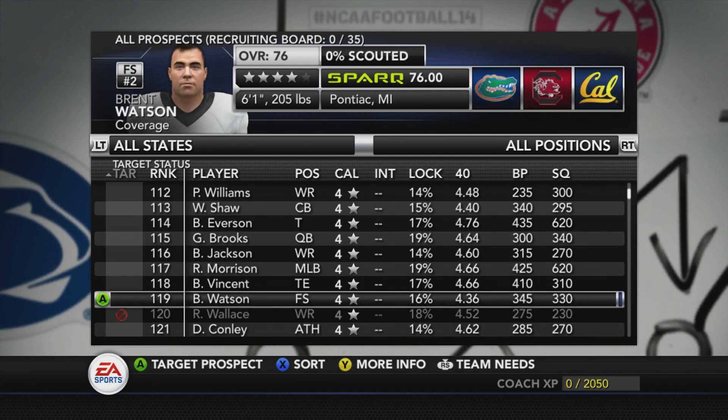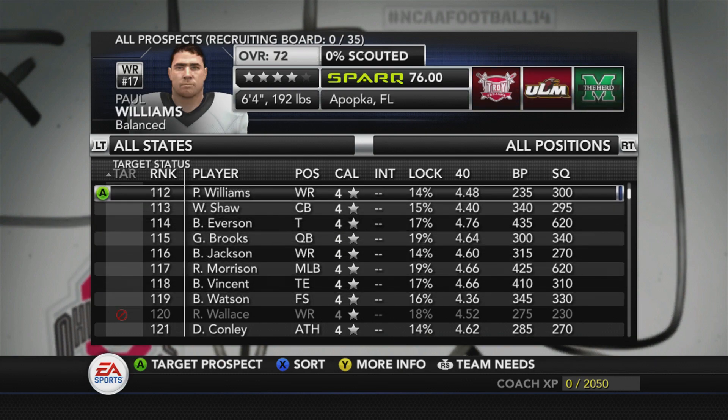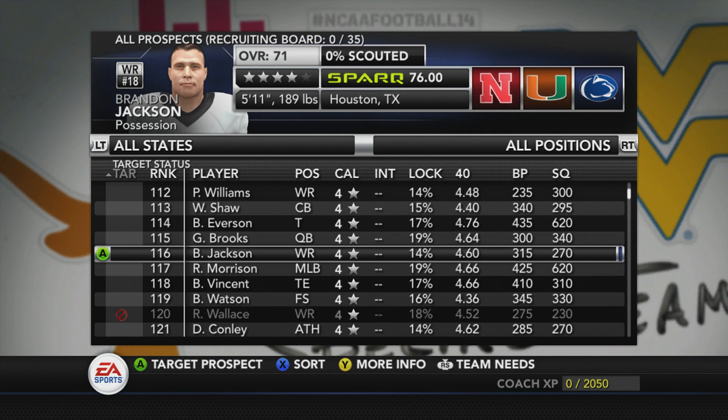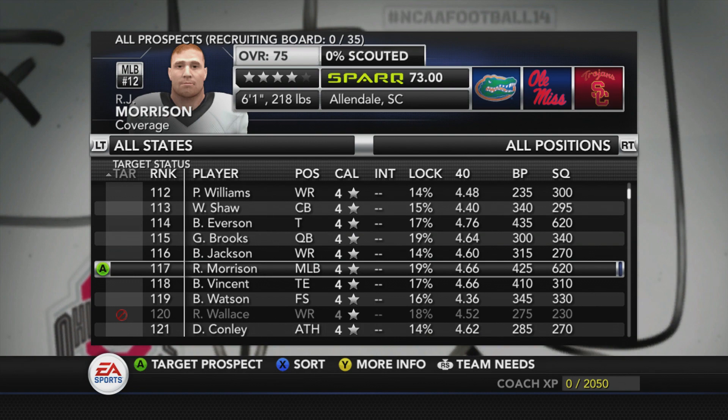There's a reason ESPN does the top 300 recruits — those are the 300 best players in the class. You can waste your time battling Alabama, Oklahoma, and Florida for top 100 players, or you can start in the second 100 and end up with a better class. These are all four-star guys that blue bloods are ignoring because they're spending all their points on the top 100. You have to be very tactical about who you recruit.